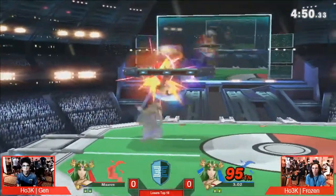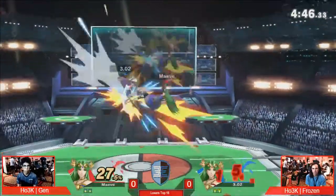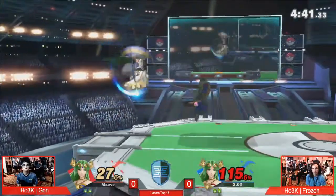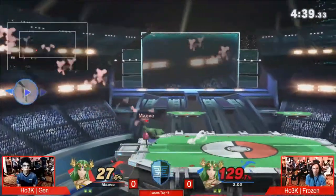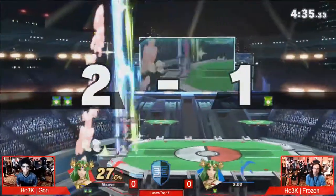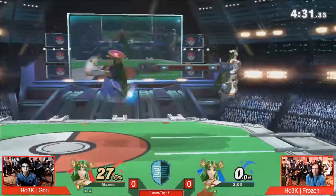Immediately backing himself up. And this Fair train doing 27 damage. We have Frozen sitting at 115. I think definitely a down throw back air will take it from Gen. The Nair is going to do it. Good up smash hitting under the ledge — that hitbox is insane. So he is indeed going to get that punish.